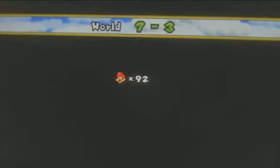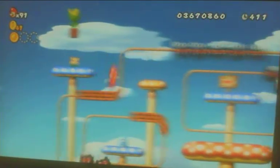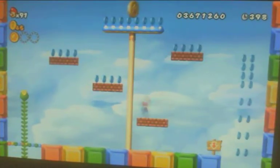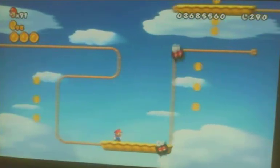7-3 is hiding 3 more Star Coins. The first one can be obtained by going in between these fuzzies at a better time. The second one can be obtained by revealing a hidden vine above this flower. Once up there, hit this P-Switch and then climb on the bricks before the P-Switch expires. The third Star Coin can be gotten by carefully avoiding these fuzzies.